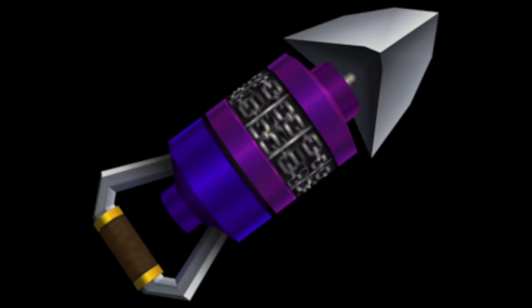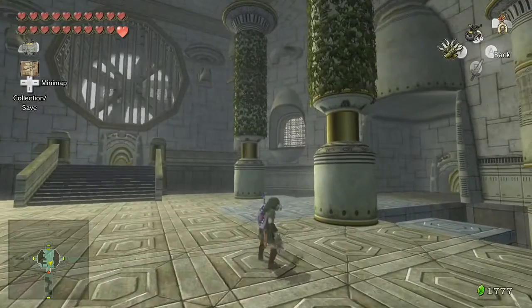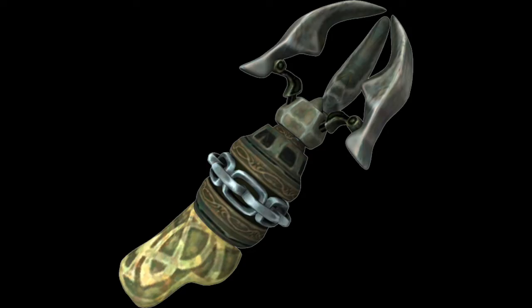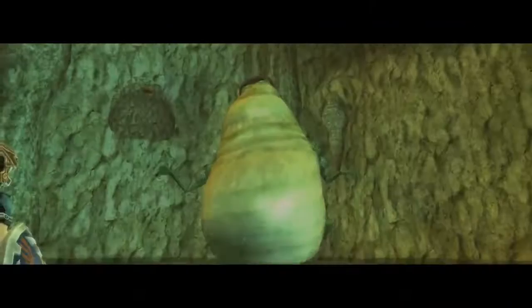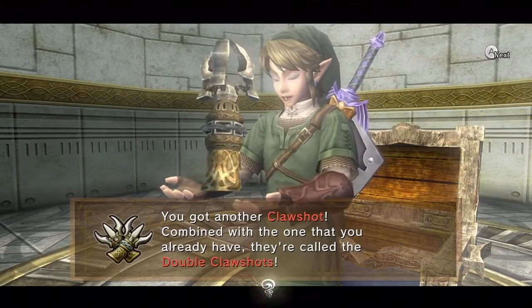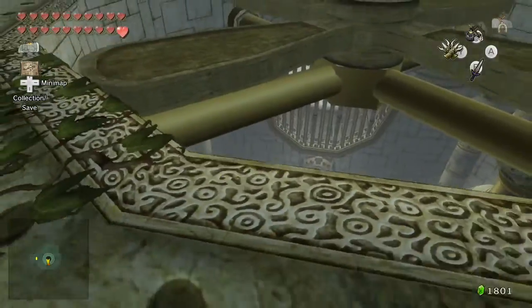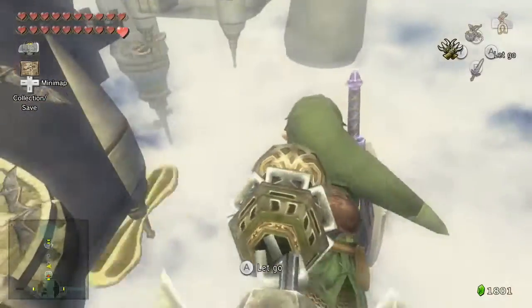So at this point the hookshot's already been in five games and it's well established as a staple Zelda item and probably one of the more popular ones. In the next 3D Zelda game it gets a bit of a changeover — it's now the Claw Shot. Instead of having a little arrow at the end, it's got a claw to latch onto different items. But where this item really takes a turn is when you get to the City in the Sky, and the dungeon item happens to be another Claw Shot, so it quickly becomes dubbed the Double Claw Shot. Considering this dungeon is essentially a detached city where you have to zoom from one island to another, it's an absolutely perfect place to use the Double Claw Shot and show just the pure potential of this item.